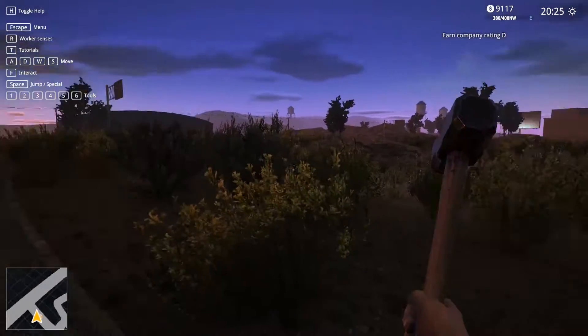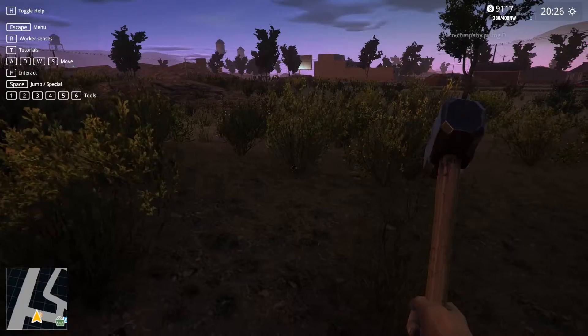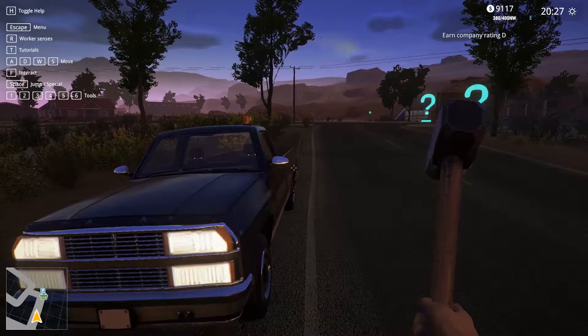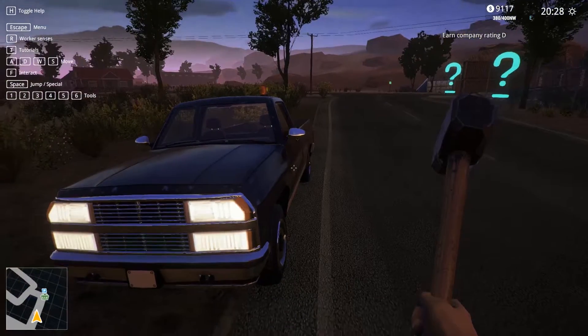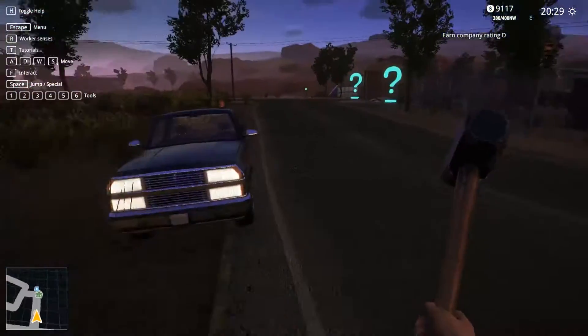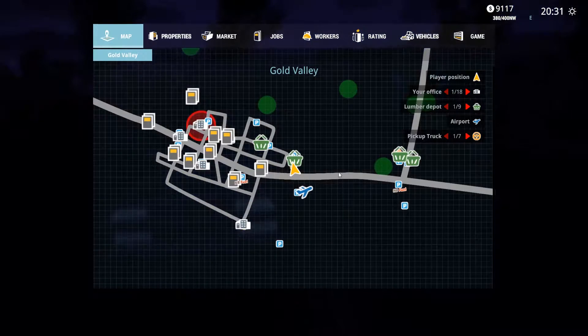Alright, welcome back to this sandy desert of a place. I believe if you look here, there's an airport. And I believe the next office that we get when our company rating goes up at 400 net worth is in a new place. So we might get to see that today. Spoilers alert — you're supposed to say that at the beginning, but I saved it for later.